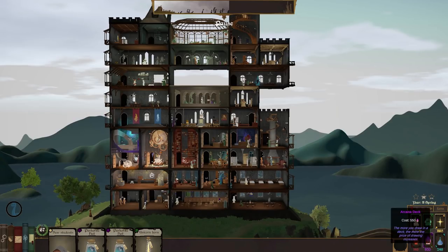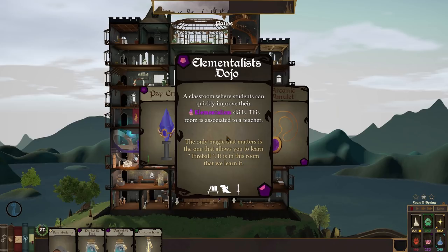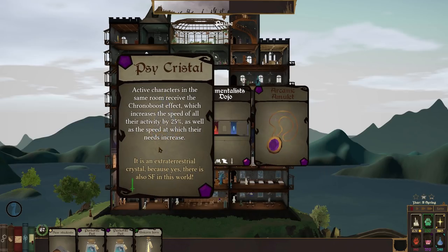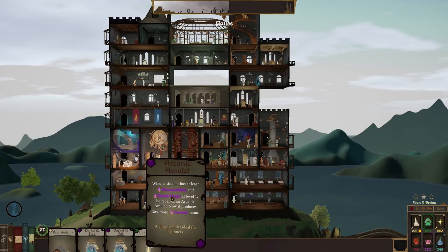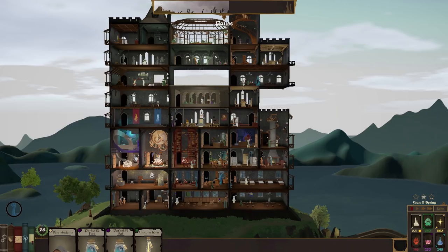Let's get an arcane deck card. We've got either a Psy Crystal, an upgrade for the Elementalist Dojo, or an arcane amulet. The amulet: when a student has at least elementalism and portal magic at level one, he receives an arcane amulet which produces 30% more arcana mana — that's quite good. The Psy Crystal gives all active characters in the same room the chrono boost effect, increasing the speed of all their activity by 25% as well as the speed at which their needs increase. I'm going to have the amulet.